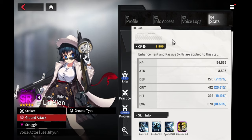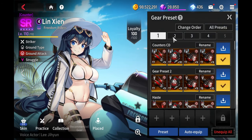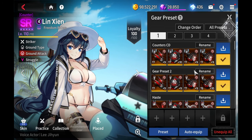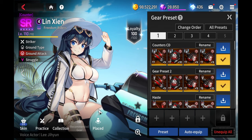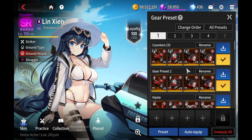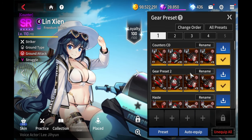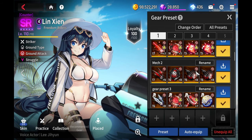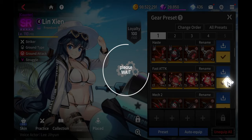For gear sets, the skill haste type set is what you mainly want to use. You definitely want to get her closer to her ultimate as fast as possible. The main priority is gear that keeps her alive and also launches her ultimate skill as fast as possible.